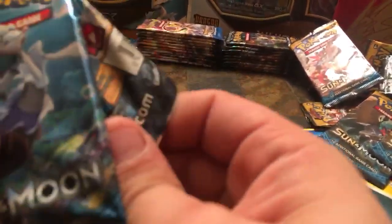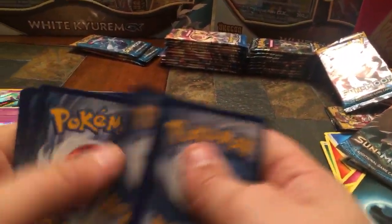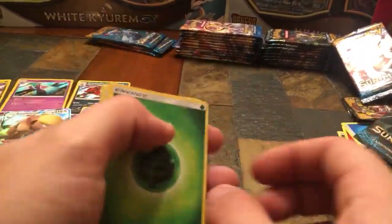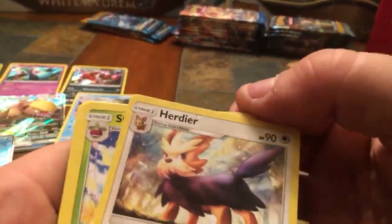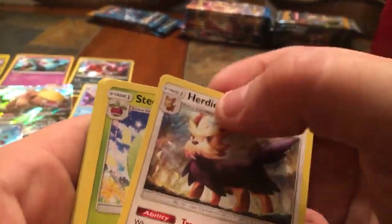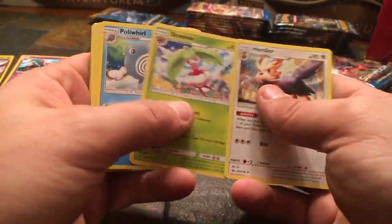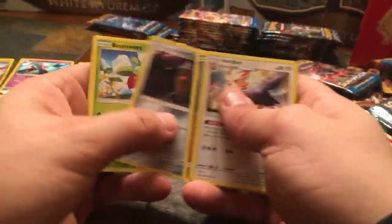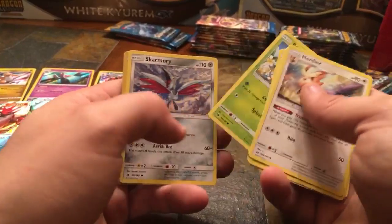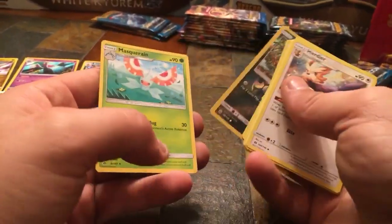Let's try to open these up a little faster — we're already pushing 20-something minutes. We're going to be pulling a lot more cooler cards so stick around. Twenty-first pack — Herdier, Steenee (I think that's new for me), Poliwhirl, Sandygast, Dratini, Alolan Diglett, Bounsweet, Skarmory, Reverse Holo Alolan Meowth, and another Masquerain non-holo.